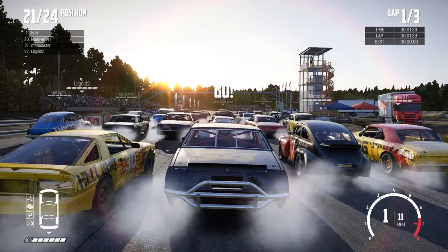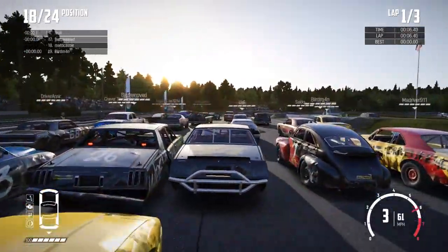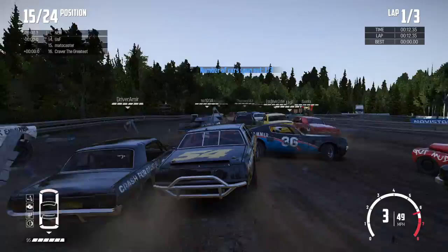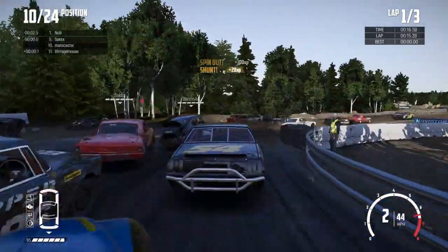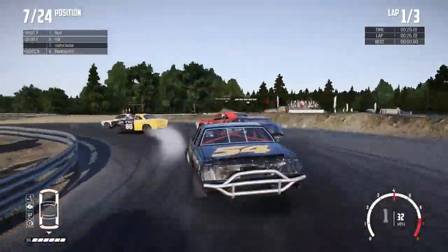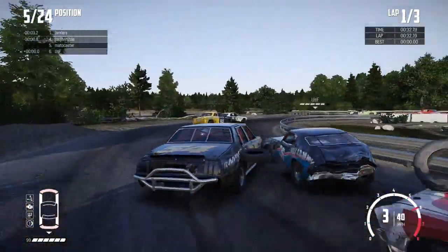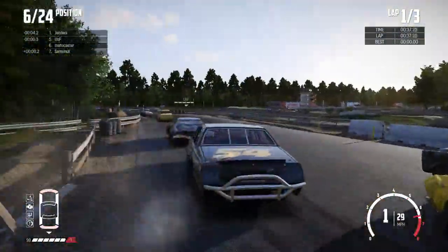And here we go, starting in the back as per usual. See if we can survive turn one here - maybe get one of our 'spin at least three opponents' taken care of right off the bat. And we just got shoved into the wall - hanging on to it. Spun that guy, so we got one of those done. And we came out pretty good on that. Make it through this little chicane here - currently in fifth position. If we can hang on to it. And we made it.